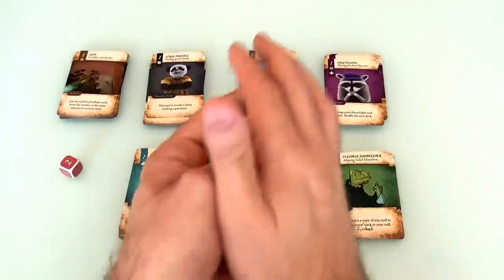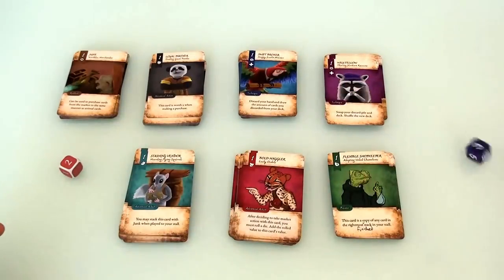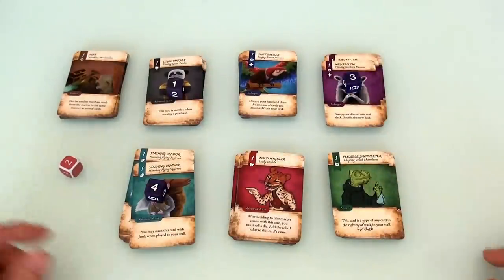To decide how I'm going to set this deck up, I'm going to throw caution to the wind and roll some dice. The result: the pandas, the squirrels, and the raccoons.